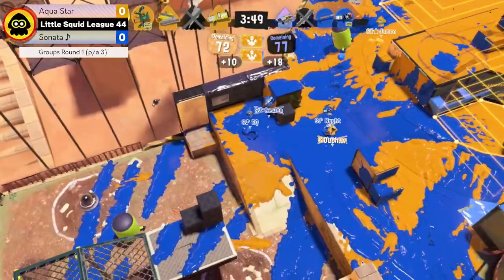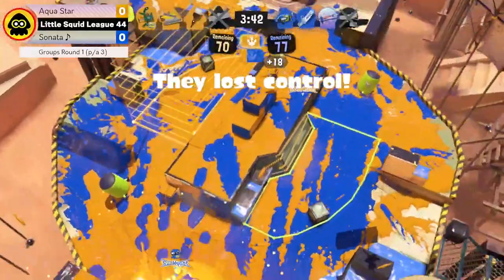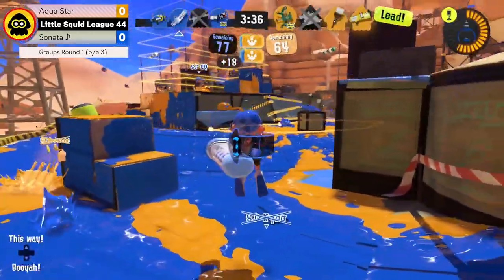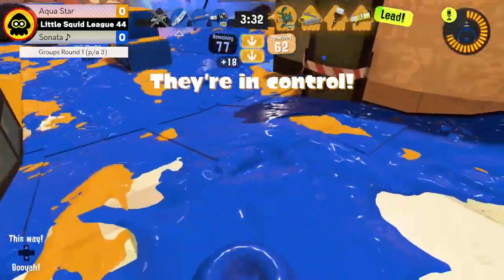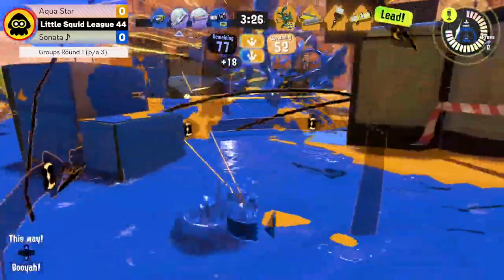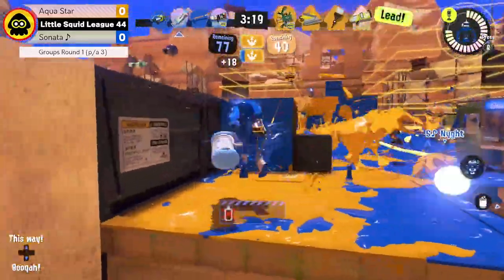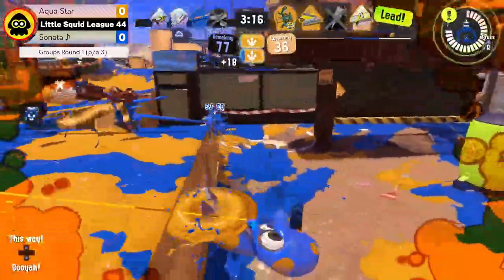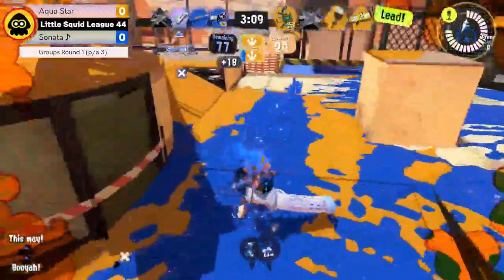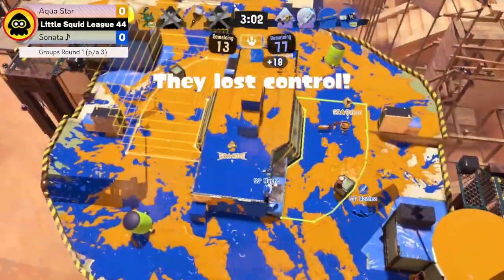On a map like Umami it's very difficult to keep a hold of those zones consistently unless you have a very good pushback on the enemy team, especially if you're able to get into the spawn around the box just up of the ramp — otherwise contesting the zone can be very tricky. Looking here, Aquastar has really solid control of the zone still, with the Dread Ringer and Octobrush doing a great job of playing off of each other, allowing entry and pushing back Sonata as they struggle to break out.